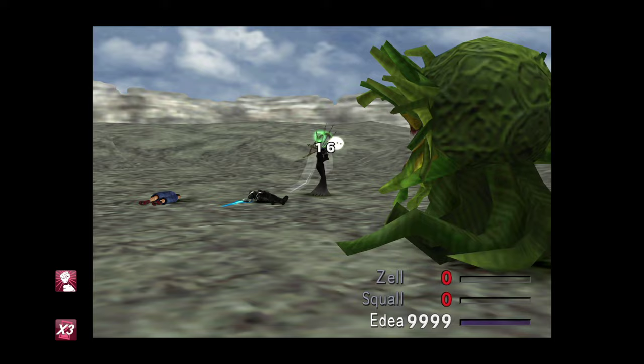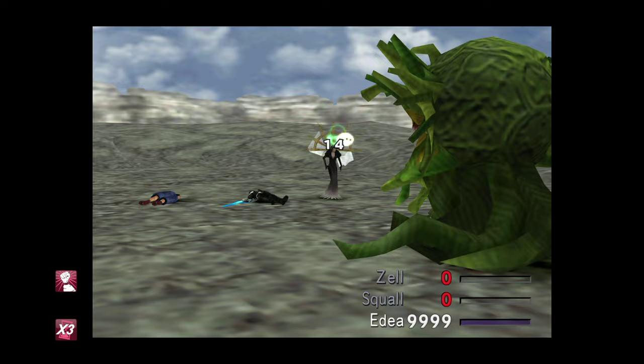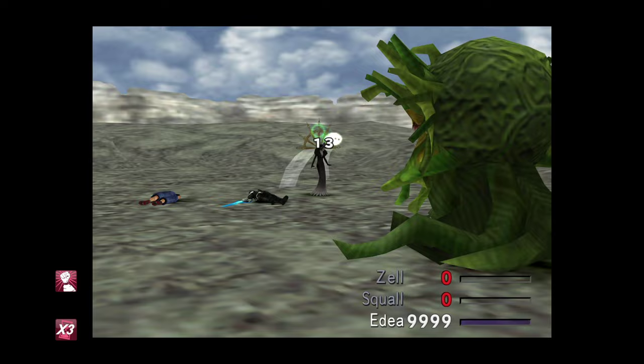We're going to begin by leveling up Marlborough a few times to the max, to level 100. I think we can cast it three times at my current level — maybe two. And then we're just going to spam attack. Incidentally, you can also mug if you want to. You can get Marlborough tentacles as drops off this guy, which is really useful for getting the Doom Train Guardian Force. So may as well kill two birds with one stone.